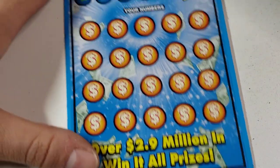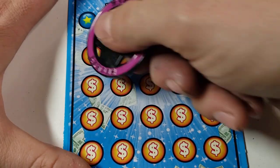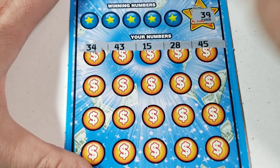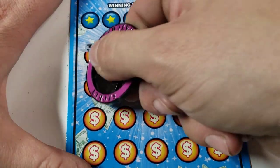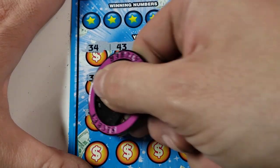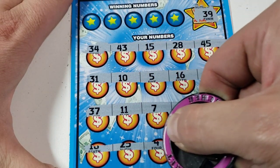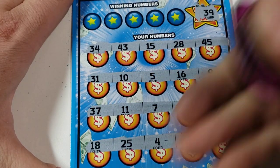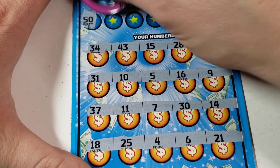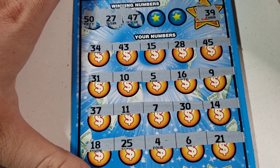Now let's see if we can end with a banger — ticket 45, come on Win-It-All! Let's get it, let's show them what it looks like. I'm looking for 39. Looks like two 43s — nope. And last row, no. Gotta do it the boring way. Let's go, 50 — can we go back to back? That'd be sweet. 27, nope. 47, nope.